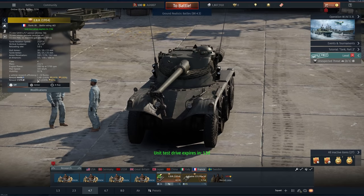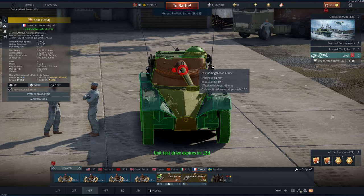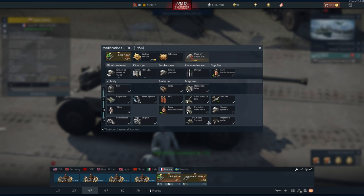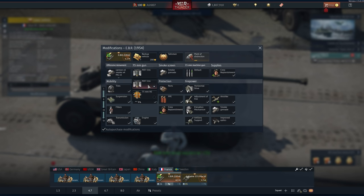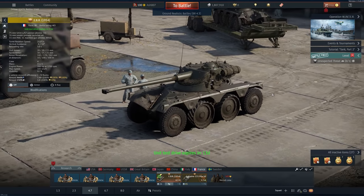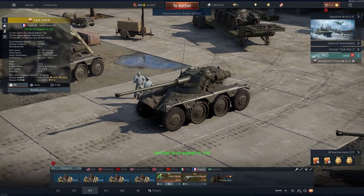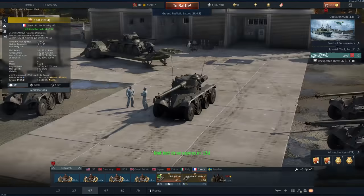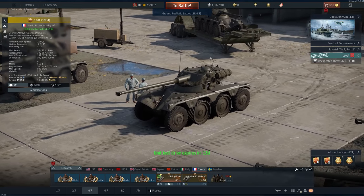It doesn't have much armor — 40 millimeters maximum — though I have bounced a few shots off the front due to the slope. Going into modifications: it comes with improved optics and support artillery. The armor-piercing cap shell has a penetration of 182mm at 10 meters and 113mm at 2,000 meters — fantastic. This vehicle is a monster, and I think it'll likely go from 4.3 up to 4.7 or even 5.0 — it could easily face those vehicles.